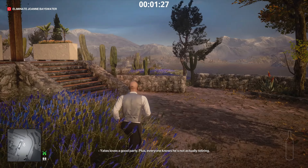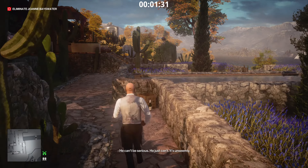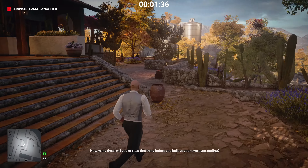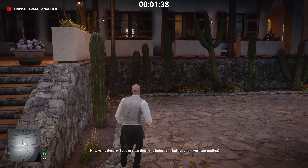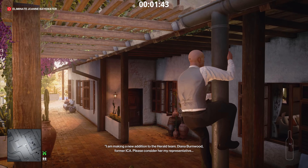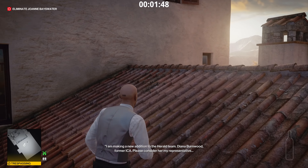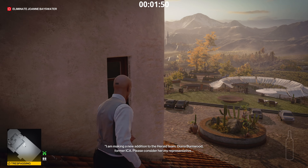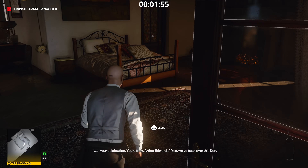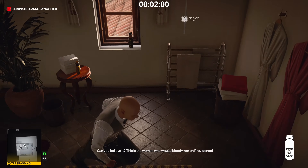Now we're going to circle around the house until we get to a pipe that leads to the roof. Climb that pipe, then get to the opposite side of the roof and get inside the bedroom door. Once on the roof it's a trespassing zone, but the only enforcers up here are targets from the main mission — just cross to the other balcony, get into the room, grab the car keys from the side of the bed, and grab the lethal poison pill jar from the bathroom.